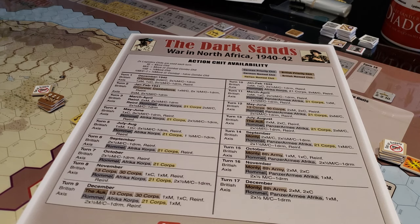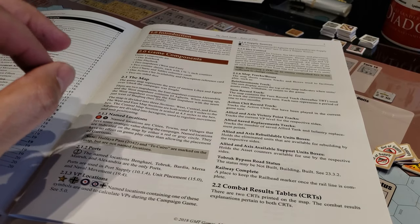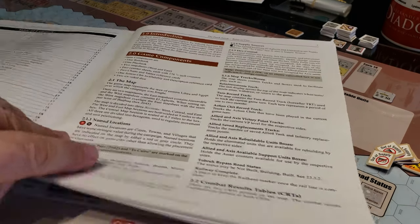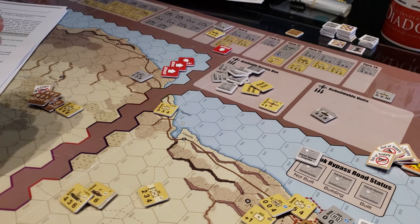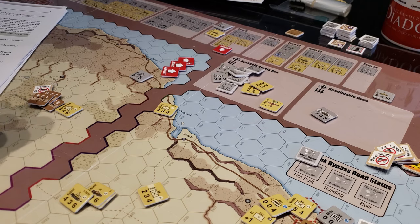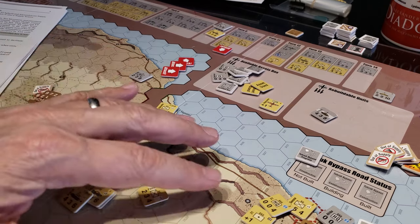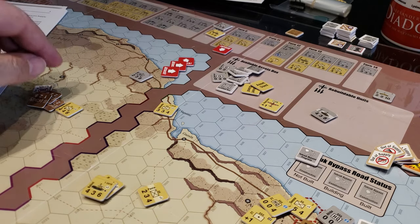I was surprised at how short the rules were — we've got 20 pages of rules here. With this few counters and this limited geographical area, the game plays incredibly quickly. With Dark Valley, which I played three or four times including the campaign twice and Case Blue, this moved really, really quickly by comparison. There are only about a dozen counters per side at a time, sometimes less, so it went really well and I really enjoyed it.